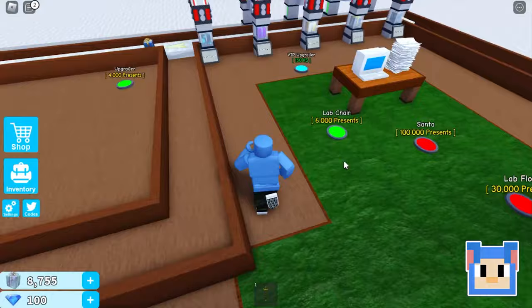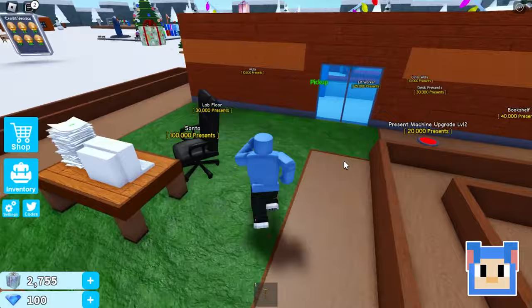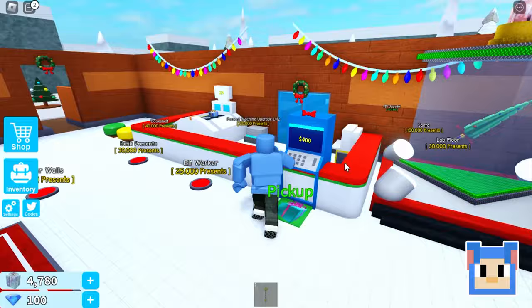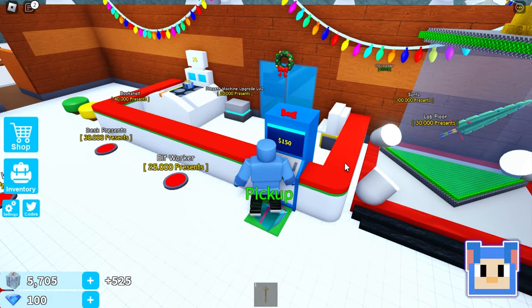I'm curious what this weapon does. I think it's to protect your factory, just in case any mean people want to steal the presents. That wouldn't be nice at all. I guess I don't need it out. Oh, and the presents are ready. Anything else back here I can afford? Oh, a lab chair. Very nice. And what's over here? Oh, an upgrader — I should have gotten that first. Now that's pretty. I have walls. 20 seconds. Beautiful walls. I want some outdoor walls.